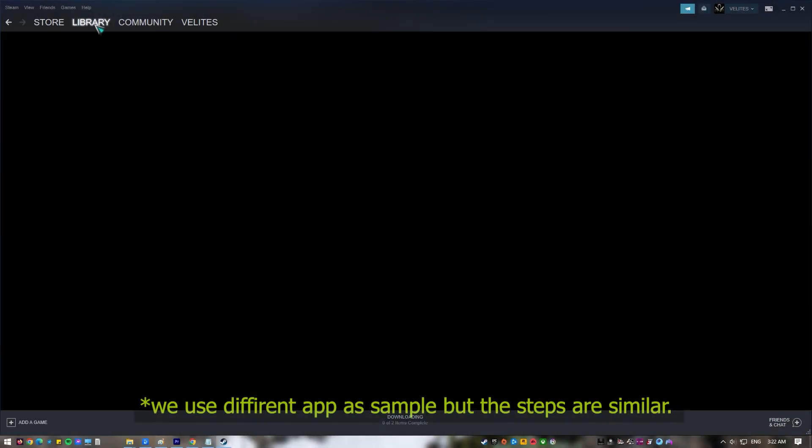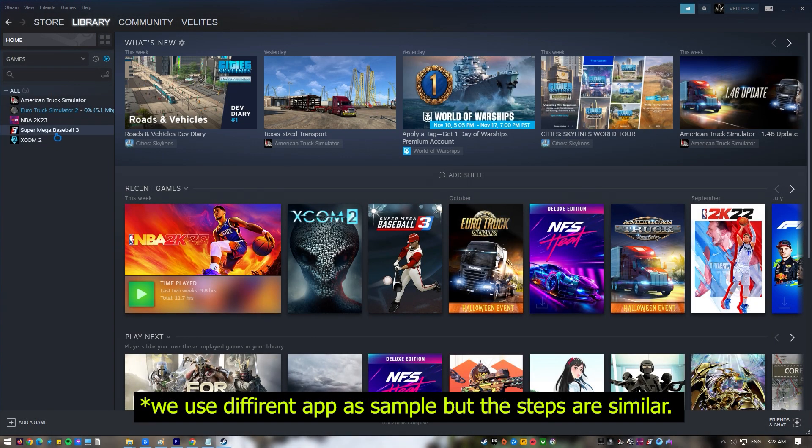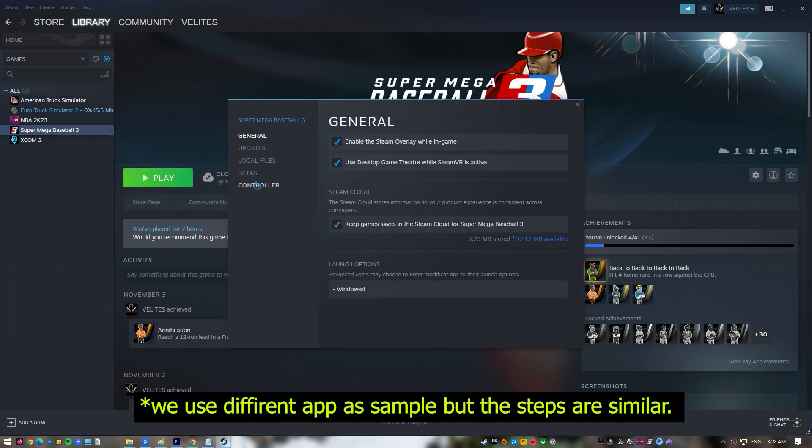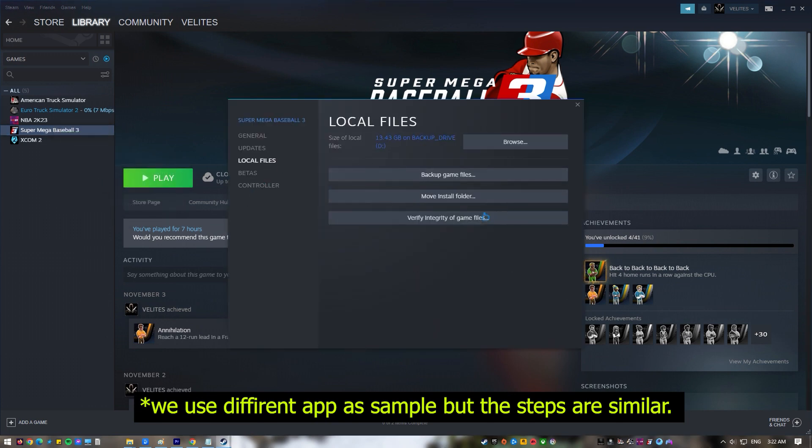To verify Modern Warfare 2 game files on Steam: open the Steam app, go to your game's library, right-click on Call of Duty Modern Warfare 2, select Properties, go to the Local Files tab, click on Verify Integrity of Game Files, then restart Steam and launch Call of Duty Modern Warfare 2 again.